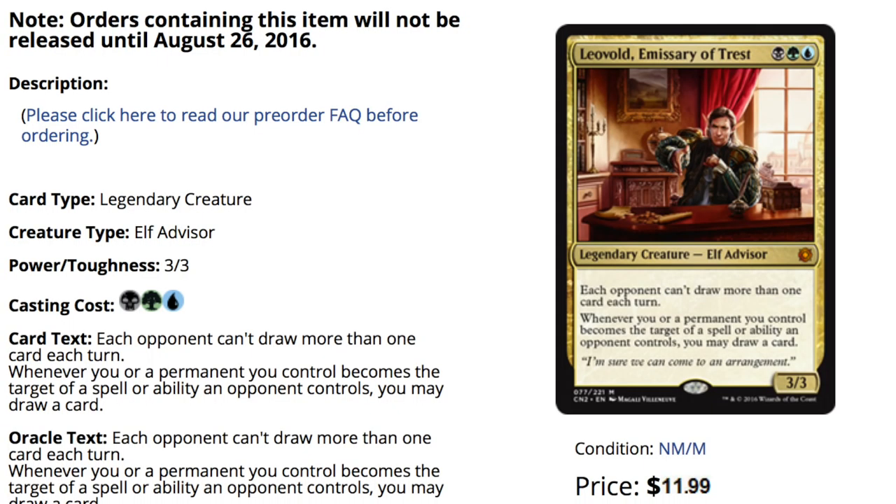Hey guys, today we're going to talk about my top 10 cards in Conspiracy: Take the Crown. We'll begin with number 11, an honorary mention. I like this Elf Advisor quite a bit — he's very unique. I'm not sure what type of decks would be best for him, but it seems like a build-around commander. He has two relevant abilities which combined in multiplayer is very beneficial, so maybe I'll make a deck about him.